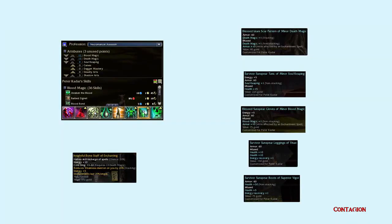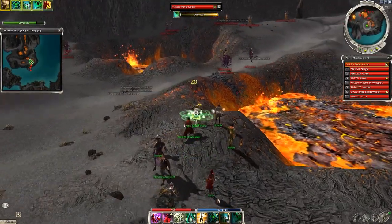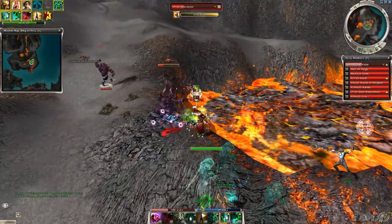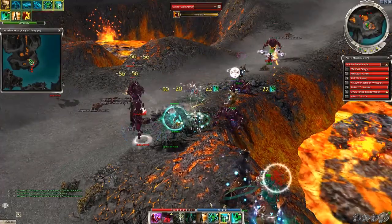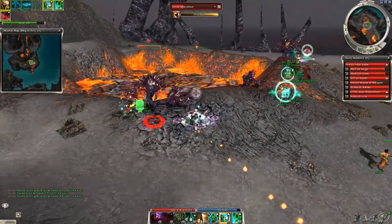The next one is a Contagion build. Contagion was used in Hero's Ascent many times but works in PvE too. Dark Aura triggers with Contagion each time you receive a new condition, and when this happens the same condition is applied to foes close to you too — but not just conditions, massive damage too because of the sacrifice. Fun build, but have a decent healer in your team.